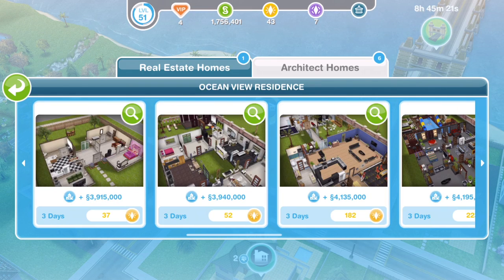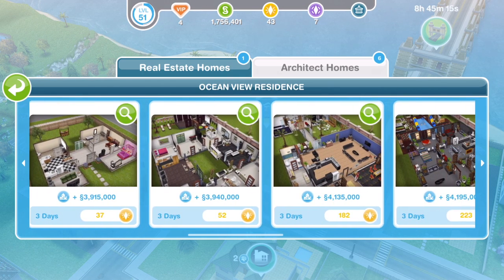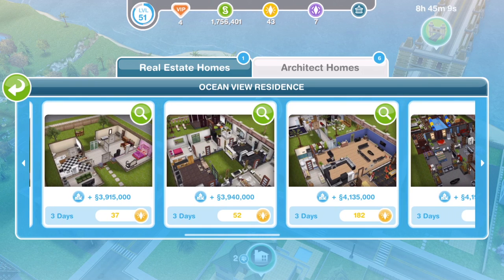We got six simoleon houses which I have got another video for tours of those houses - I will link that on the screen now. We got five LP ones and six SP ones and they're the ones we're going to have a look at in this video. I'm going to show you all of these on a premium sized lot. Remember if the house is only a standard size, build it on a standard size because it will be cheaper for you - it won't be as many LPs or SPs. I'm just going to give you the cost if you build them on a premium lot.